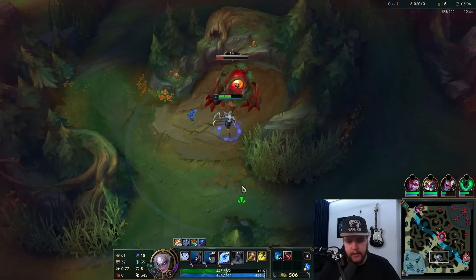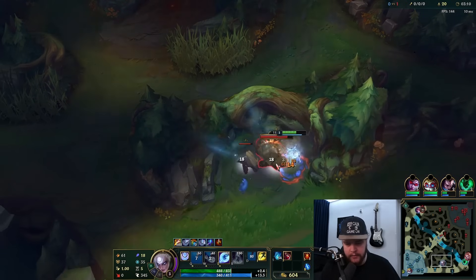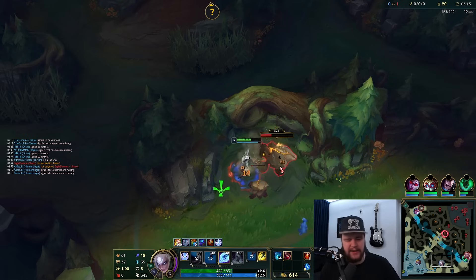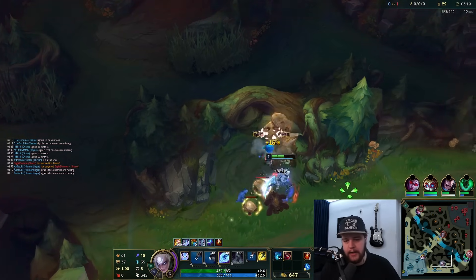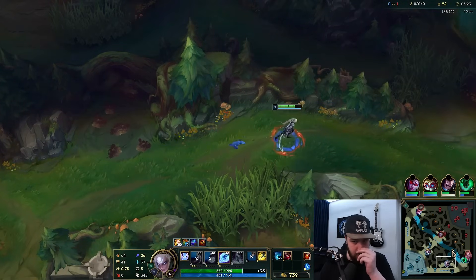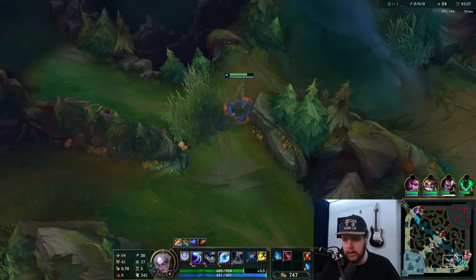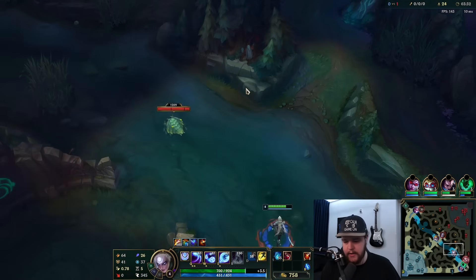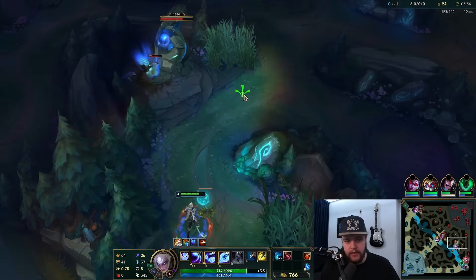Shaco's probably going to go for his bot side camps now. I'm going to smite that and hop over this wall to finish my clear. The elo of this game, in case you didn't know, is bordering emerald — high plat to low emerald MMR type of deal. I'll go scout his bot side camps and scuttle. It looks like my Yasuo and Thresh are playing relatively safe. He might be doing his blue buff — and he is.